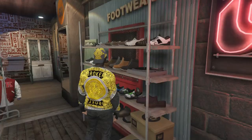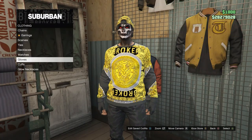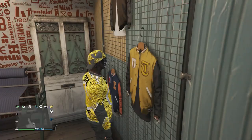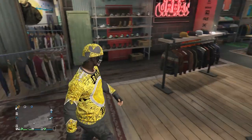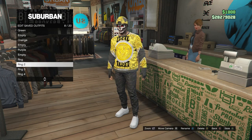After you equip those shoes, go ahead and back out and head over here to the accessories. Once you get to the accessories, scroll down to gloves, click on gloves, and look for the black fingerless gloves, which are on slot 56. Just go and equip those gloves on your character. After you did that, that's pretty much it for this outfit. Go ahead and go up to the front counter, save this outfit on whichever slot you want. Now we're going to go ahead and work on the fourth outfit.